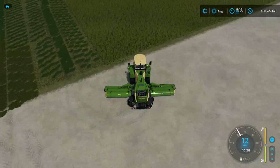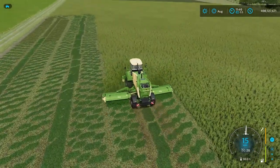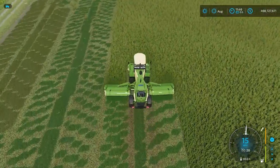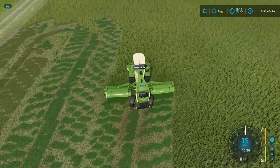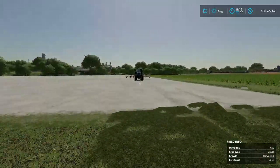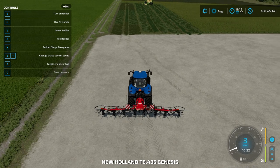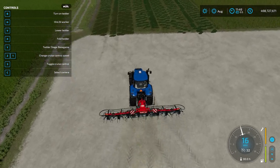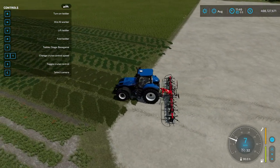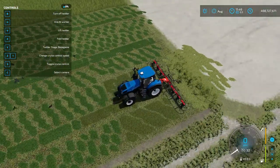One of the benefits of Maize Plus is you don't have to use all four states of grass. If you wanted to make hay, you can go straight from fresh grass to hay. Let's hop in the tractor with the tedder. If you open up the help menu you see Y for tedder stage — it says base game. If I put it down in base game mode, it gives us that base game stage of grass.